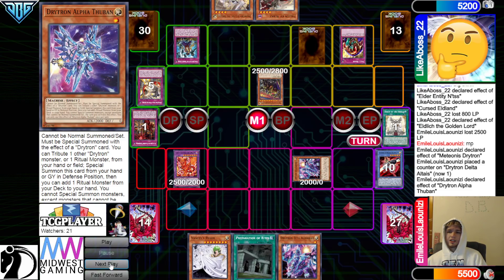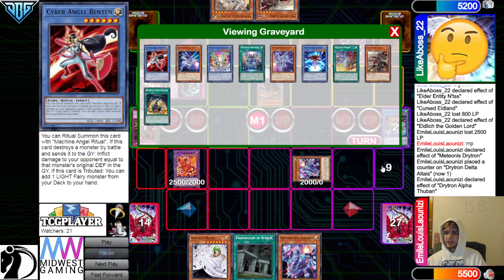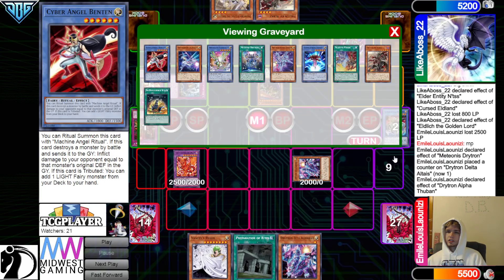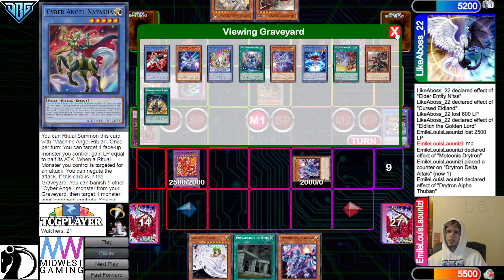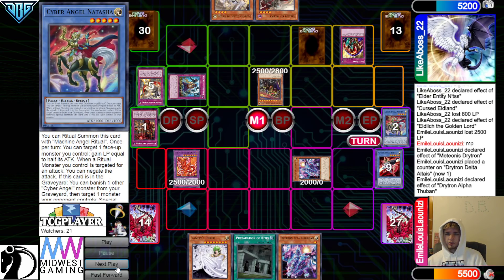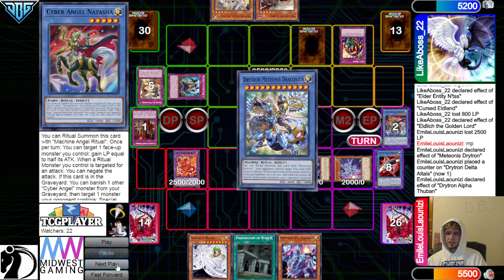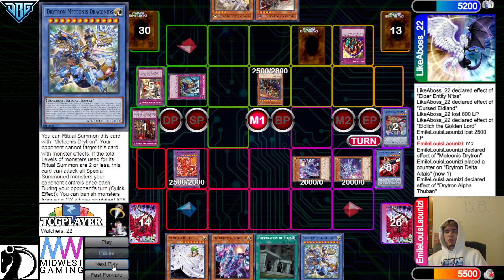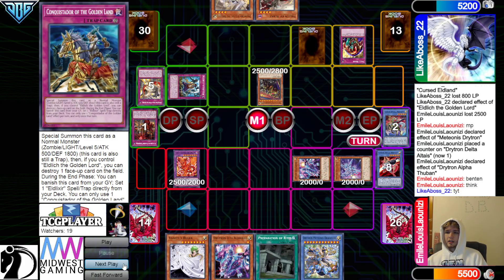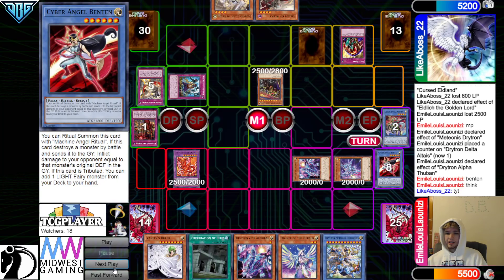Tribute Ben 10 for Alpha Effect. Chain Walk Hero — does that hit Natasha? Why would you Walk Hero to Natasha there? Are you afraid of the Purple Light main deck with Ava Band? Ha ha ha. I'm not sure.